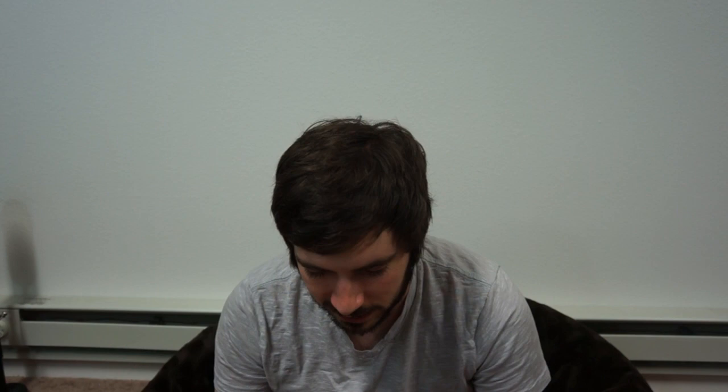Next would be 'Slashes and Bites' — these are temporary tattoos. You've got a scratch, zombie mouth, vampire bite, zombie bite, werewolf bite. That's pretty intense. I'll leave that there as well.